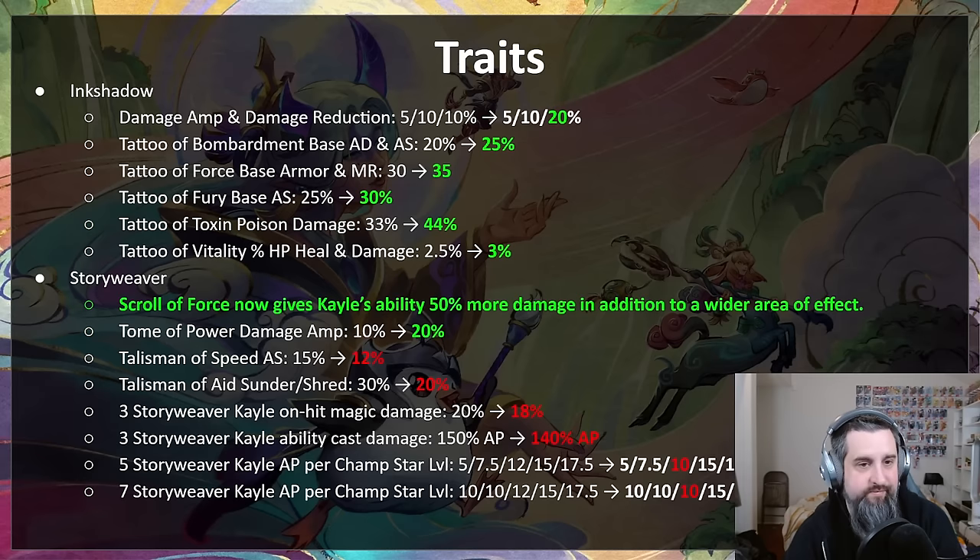Ink shadow is probably one of the more major changes. Ink shadow seven goes from 10% damage amp and reduction to 20%, so it should be a lot better. In addition, ink shadow items are getting buffed — pretty much all of them. Bombardment gets 5% more AD and attack speed; tattoo of force gets 5 more armor and MR; fury gets 5% more attack speed; tattoo of toxin goes up from 33 to 44 — probably one of the bigger buffs; and tattoo of vitality gets its HP and damage buffed as well.